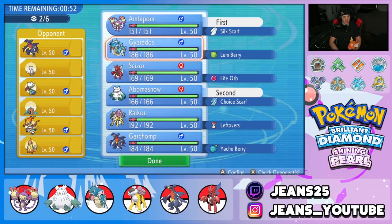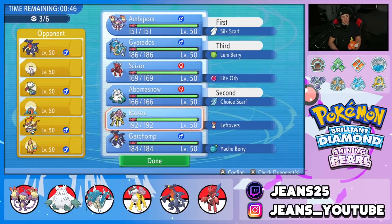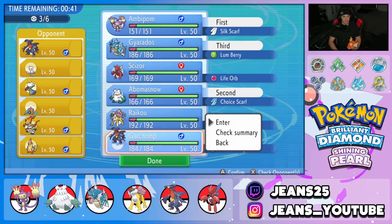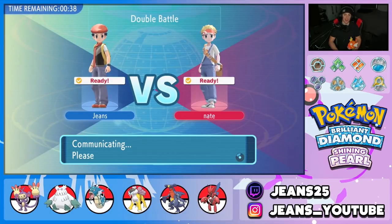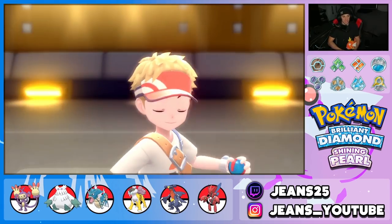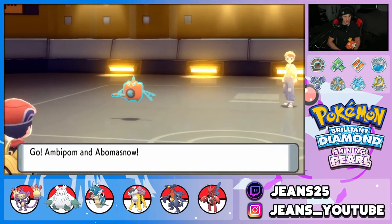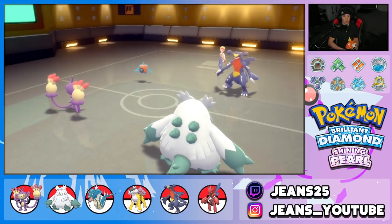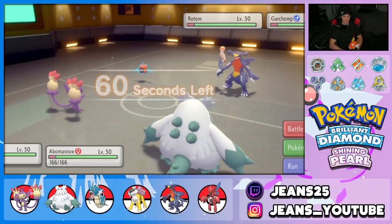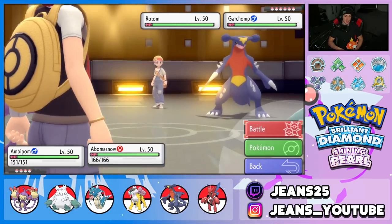Bringing Gyarados and Garchomp as our back-end Pokemon, locking in our team. He leads Garchomp and Rotom — yes! Abomasnow can dump on Garchomp and I can Fake Out the Rotom. I'm really liking this first turn. Hopefully he brought only four Pokemon — but he brought six. We're still going for Fake Out; Ambipom can do big damage and Blizzard should one-tap that Garchomp.